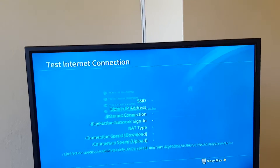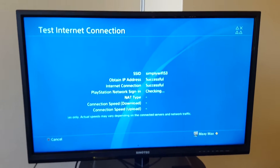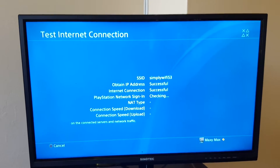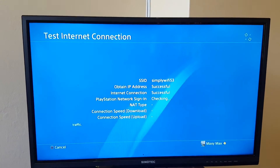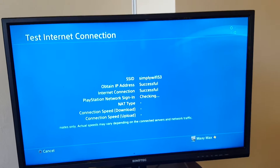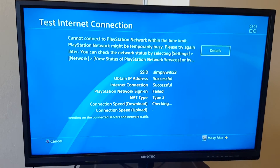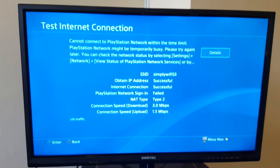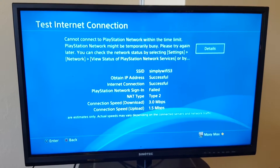If I try testing the connection it shows successful, but when it comes to signing into the PSN network it fails. It's really annoying. You can see the error here — the internet connection is successful, which means it's working, but the PlayStation Network doesn't want to sign in. For some weird reason it's not recognizing the internet connection.